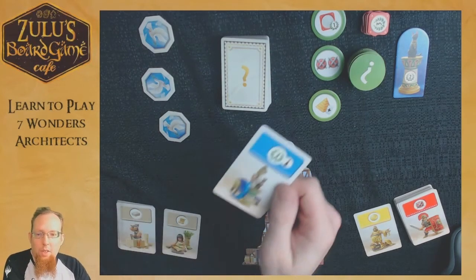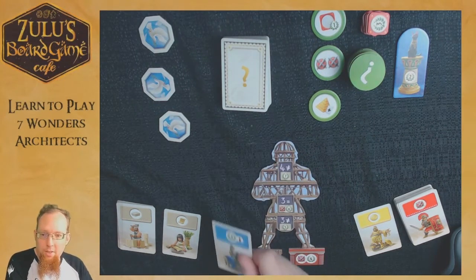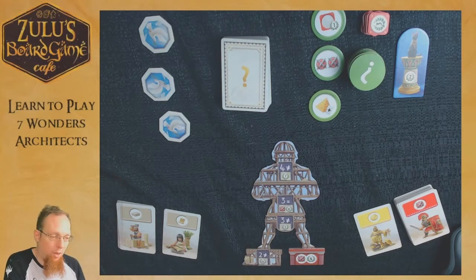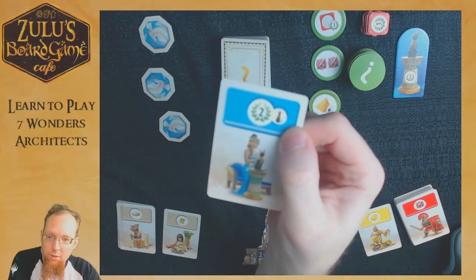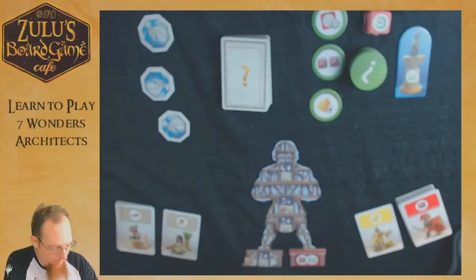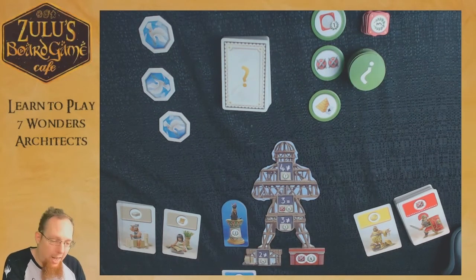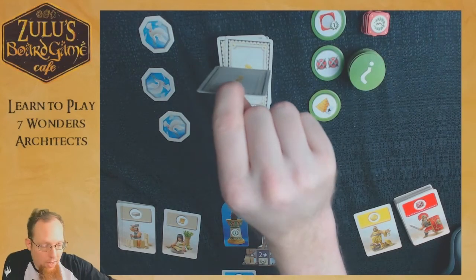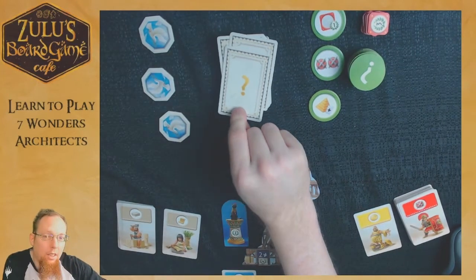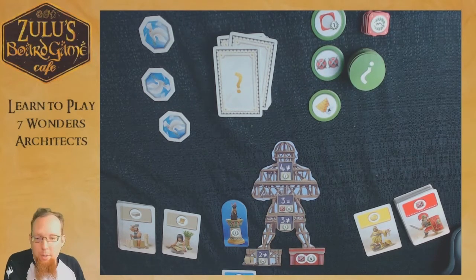Blue cards are straight victory points. Whenever you get them, set them near your board and keep all the blue cards you've drawn throughout the game — they never go away and count at the end. Some blue cards have the cat symbol on them. When you get one, you pick up the cat token. The cat token is worth two victory points at game end, and on your turn if you have it, you can sneak a peek at the top card of the mystery deck before choosing your card.